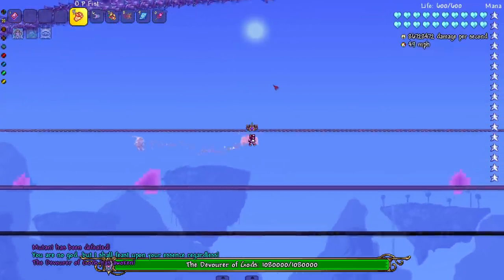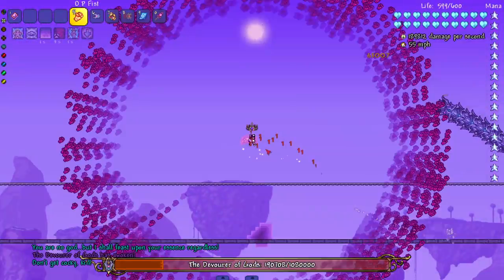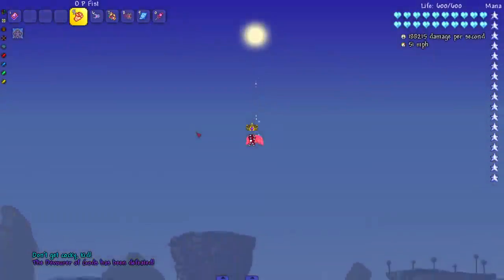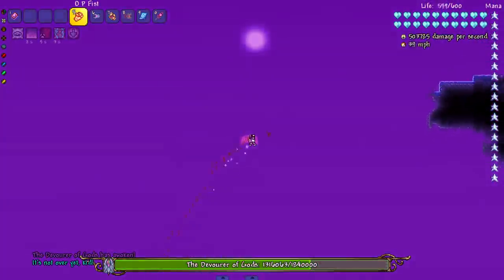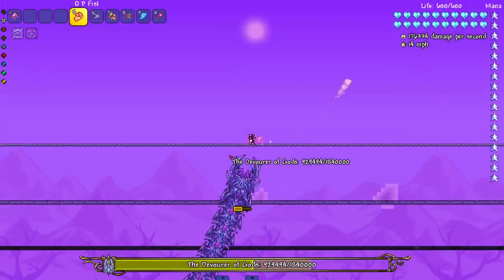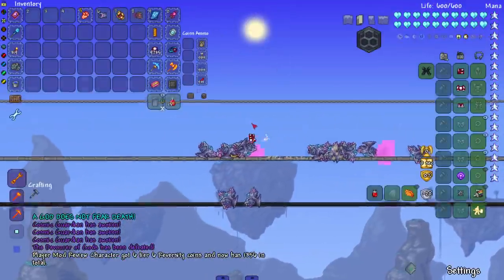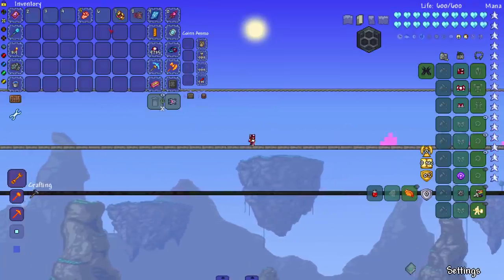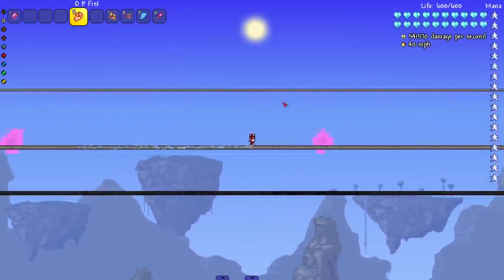Let us fight Dog. I honestly don't expect the fist to get too far now, but you never know. Okay, it's doing damage — actually impressive. We killed Dog! A little laggy, as expected — the fist did say it was gonna lag. The game is extremely laggy right now but we killed him. I take back everything I said about this fist — it actually killed Dog. A Dog kill is a Dog kill.